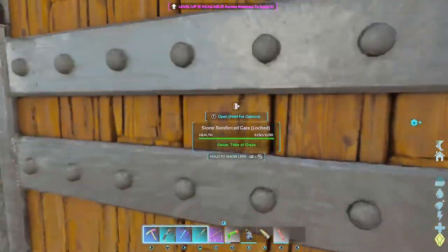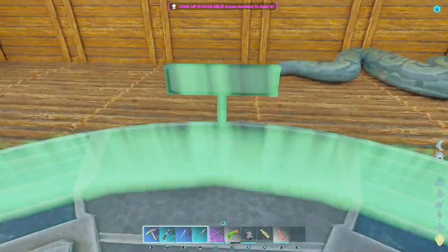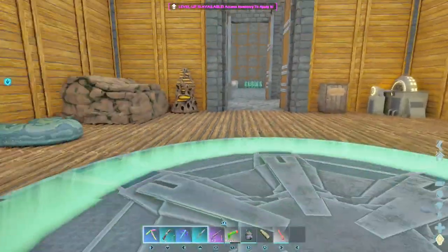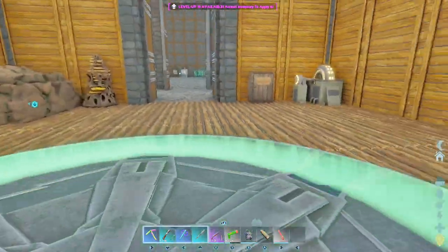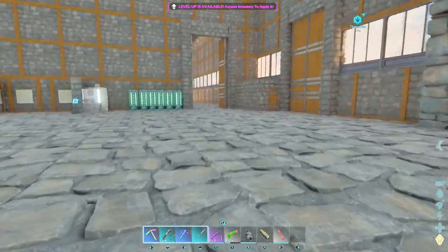There's this thing right here — this is the medical station. I presume what you do is just stand on it and it will heal whatever is on this platform. I might put it outside, to tell you the perfectly honest truth.